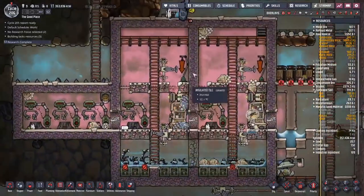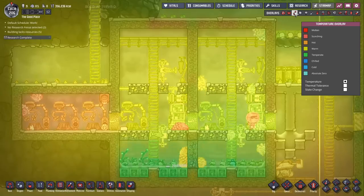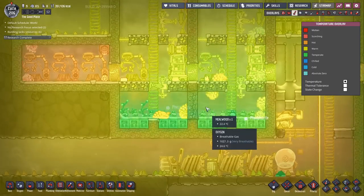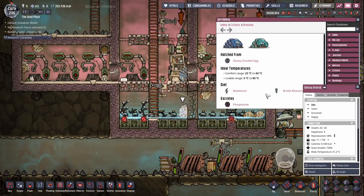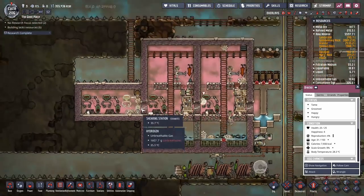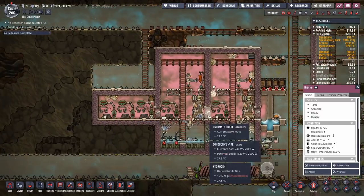I dumped in some more temperature shift plates to cool down the area — there's a little bit of stifling going on. The Drekos can live down to 5°C, and these other ones can also live down to 5°C. Don't want the temperature going too low, don't want it going too high. Though it's still a little bit warm in there — not going to worry about it.